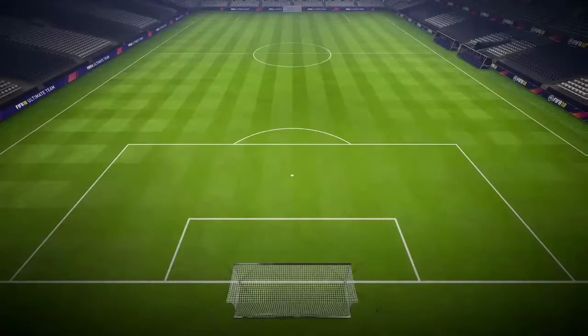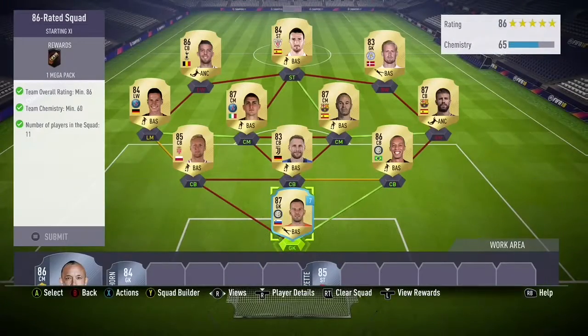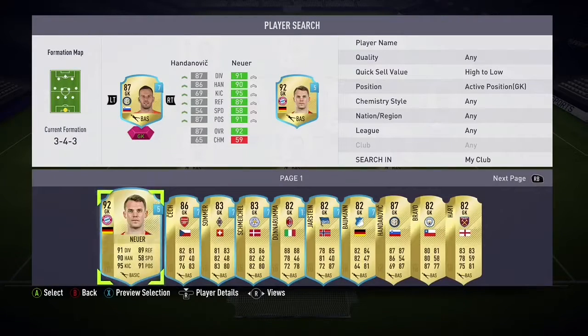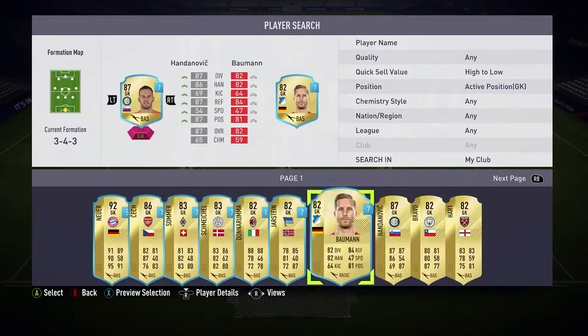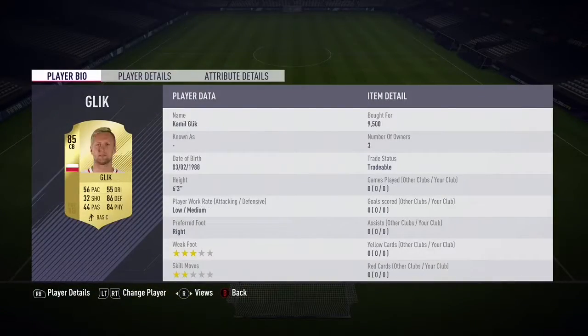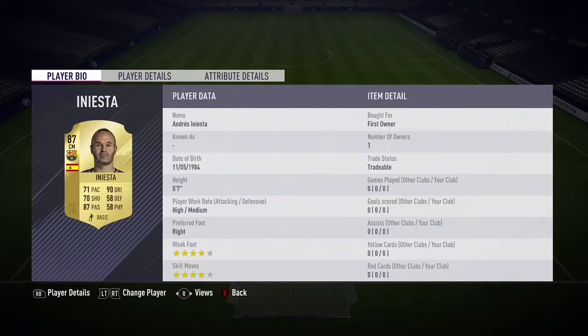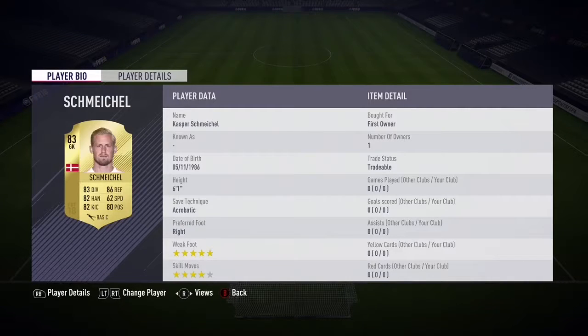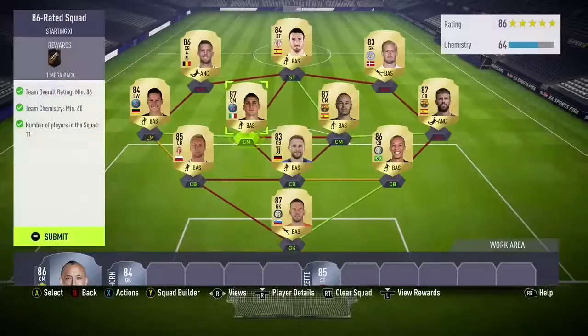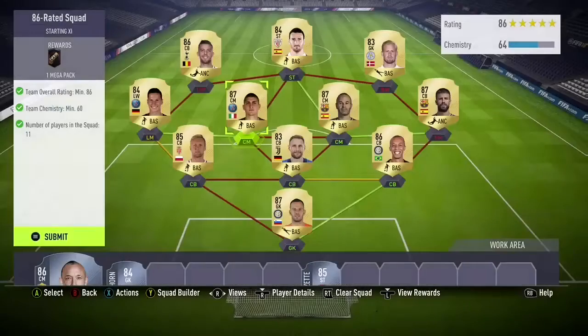Now all we need to complete is the 86-rated, which we pretty much have right here. Let's get the original Hernandez card into the club. This one was an expensive one - probably costs you near 180K. And you get a mega pack in return.